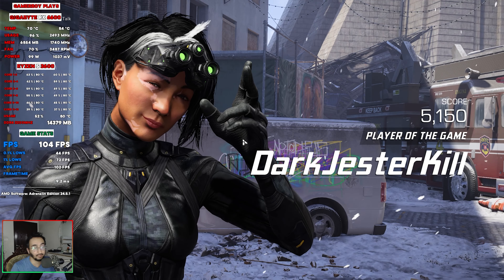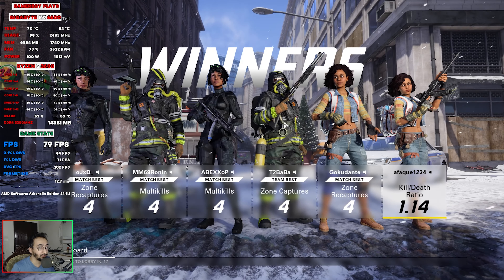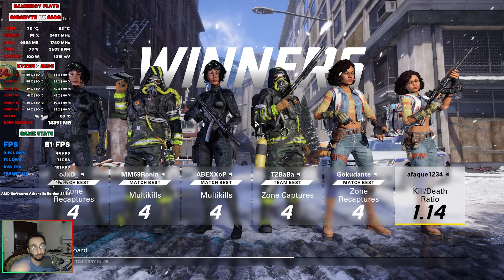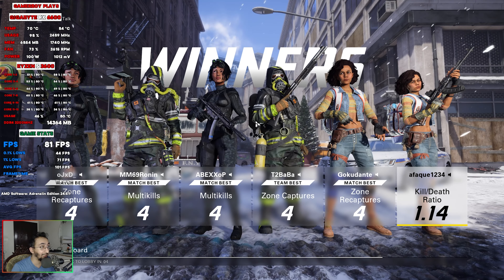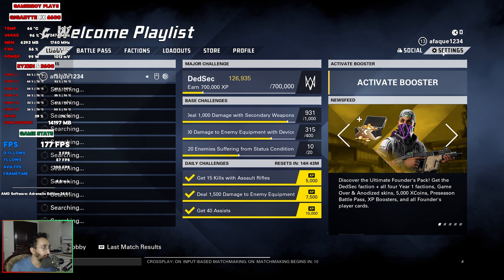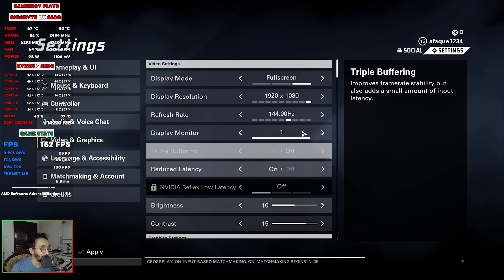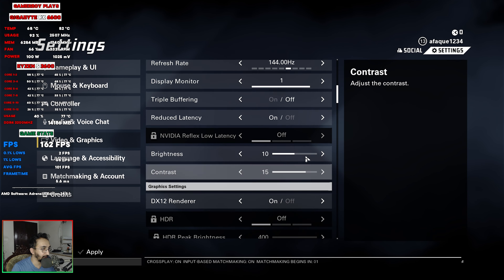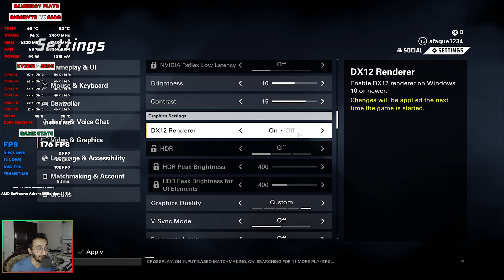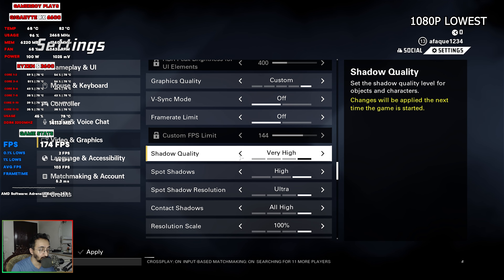This match is over, so I'm going to lower the settings to find the maximum competitive frame rate. My current frame rate isn't hitting 144 FPS, and I want to reach that for minimum input lag. On an RX 6600 with a Ryzen 5 3600, the game only uses 6.5 gigabytes of VRAM at maximum settings. I'm switching to minimum settings and will also try the DX12 renderer — disabling it falls back to DX11.